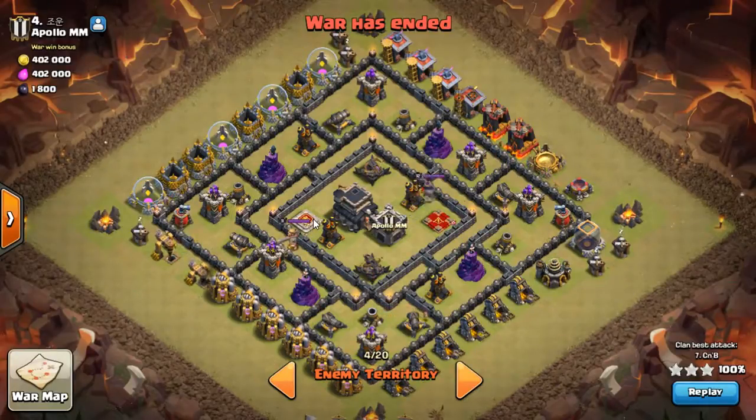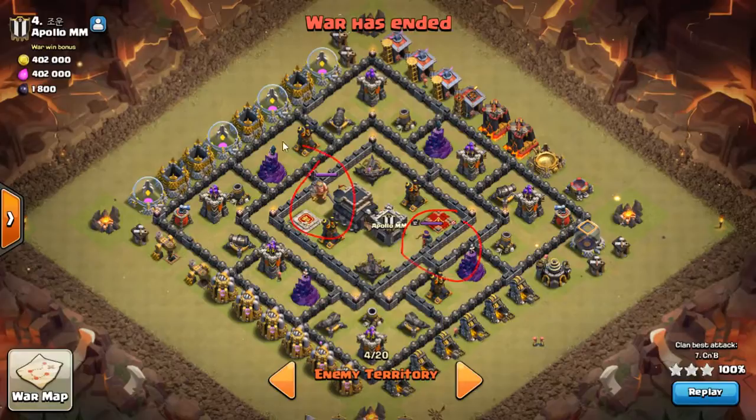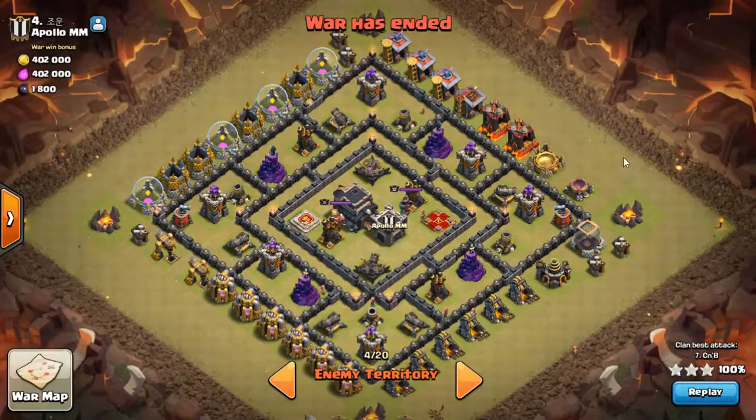Here is why I like jump a lot — people ask me why I jump and not earthquake. Number one, you can bring poison spells and/or haste spells, one of each, which I like, or just double poison, which helps out with low heroes. This guy does have max defenses and mid-level heroes, but my heroes are low — I was focusing on upgrading other things at the time.